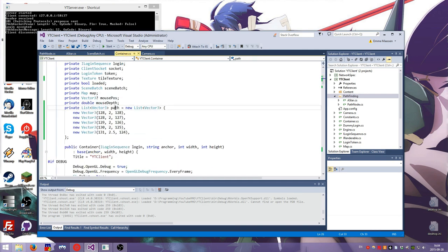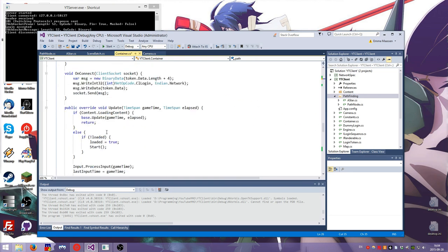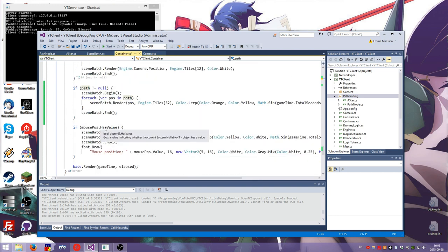I added a path and it's completely fake because I just made it up myself. But what it does is — if there is a path — it draws the path basically like it draws the mouse position. It's not very complex, I admit. But what we want is for a pathfinder to give us a path and not to make a path ourselves, because that is not very useful.